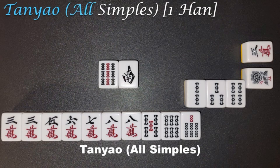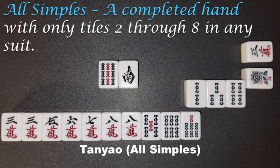Tan Yao, all simples, 1 Han. A completed hand with only tiles 2 through 8 in any suit.